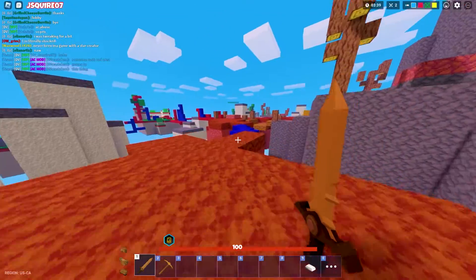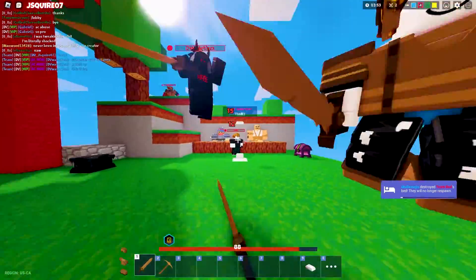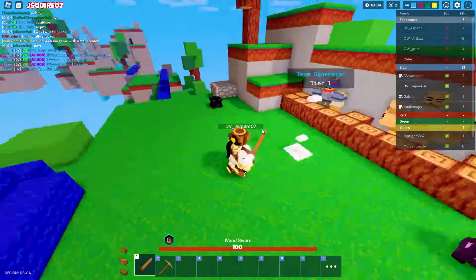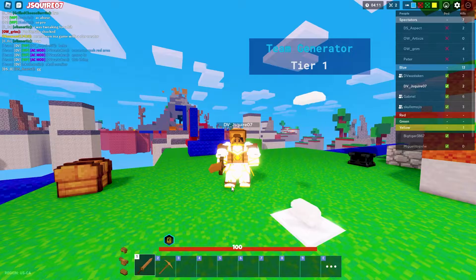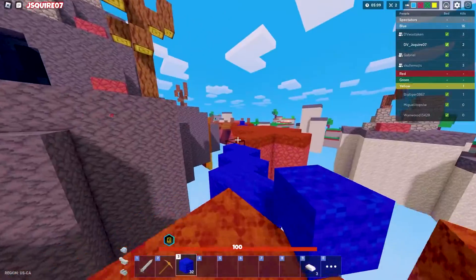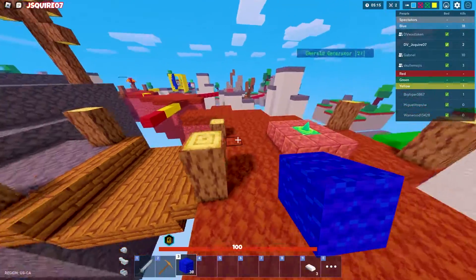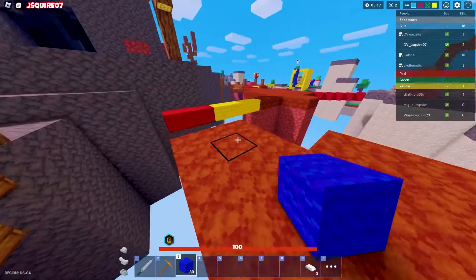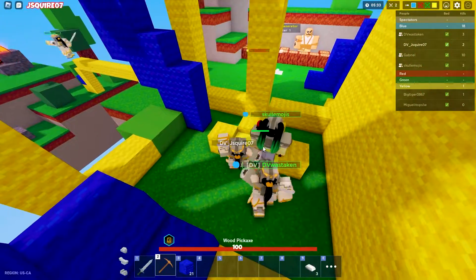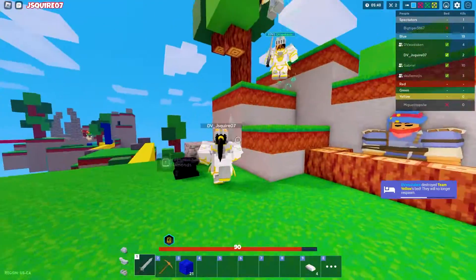I lost an emerald because of that. What is yellow doing? That bed's gone — oh, we actually got most of them, we got all of them! I'm going to leave the emerald to DV since he's recording too. We just have yellow left — only two of them remaining. He just came and stole a bed from us!